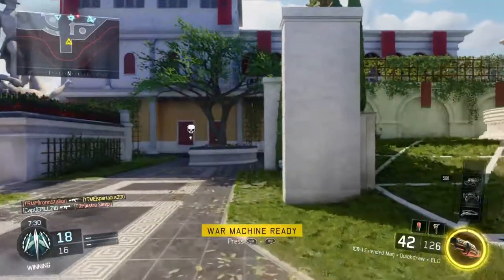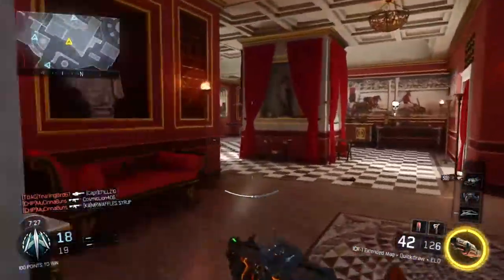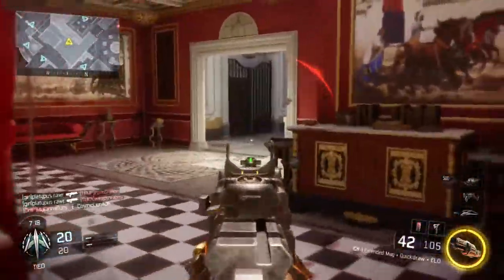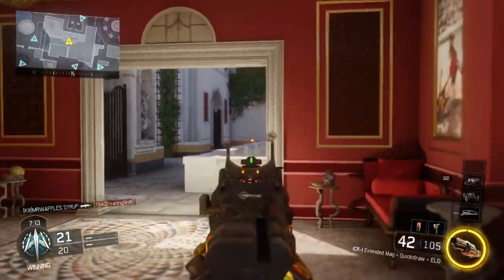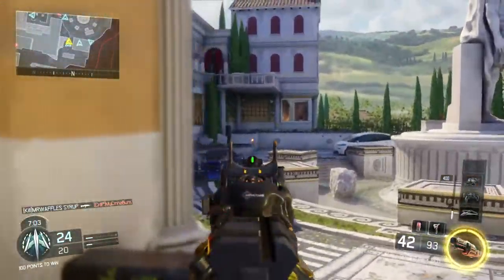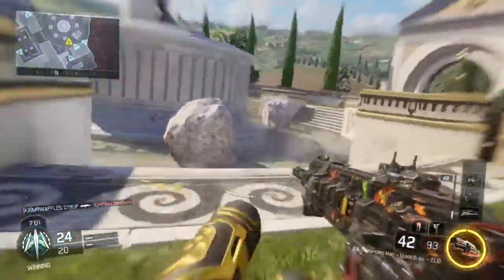You have to do that across 4 separate matches to get the helmet, which honestly isn't too hard. The easiest way to get kinetic armor kills is to play hardcore mode. If you guys aren't big fans of hardcore mode I definitely recommend it. Once you activate kinetic armor you technically have more health than the enemy, so you won't die as easily, and it only takes about one bullet with any weapon to get kills in hardcore mode.